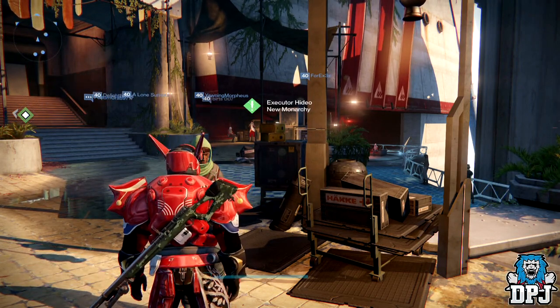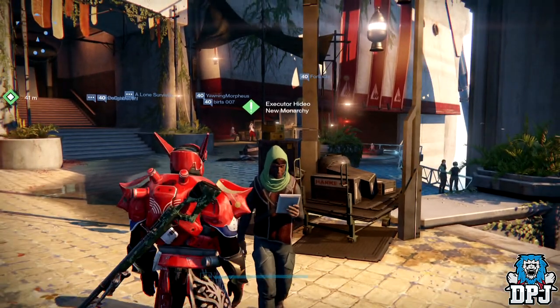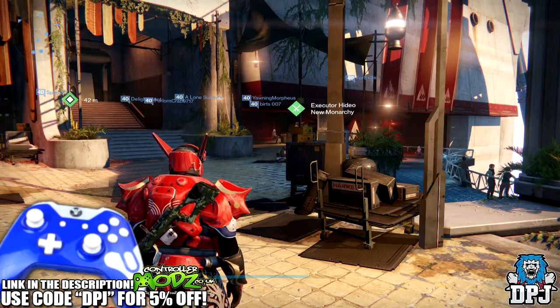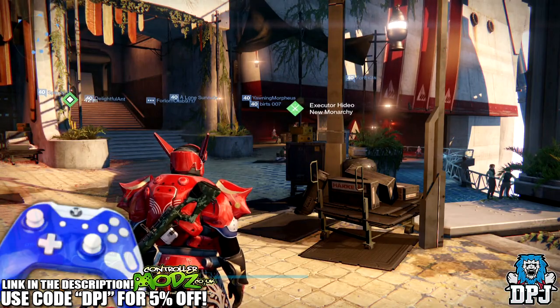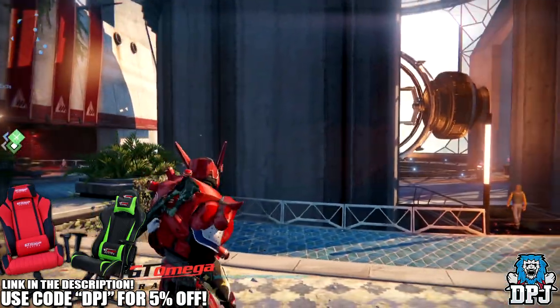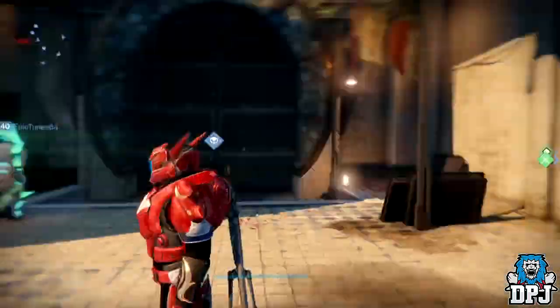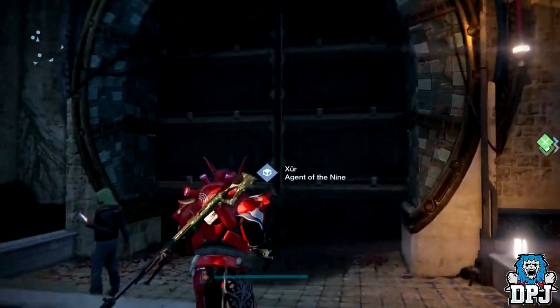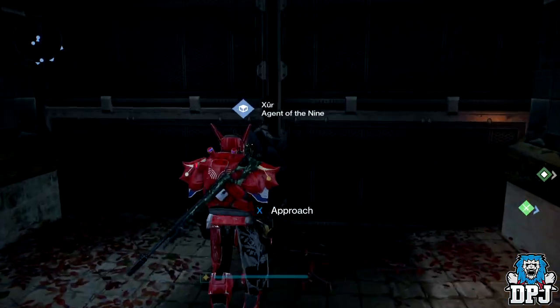What is going on guys, today I am back with another Destiny video and today I bring you Xur's inventory for the 28th of April 2017. This week he is located in the tower, literally across from the speaker's secret hideout by this door to absolutely nowhere. I'd love to know what is behind this door actually. Now let's see what he has this week.